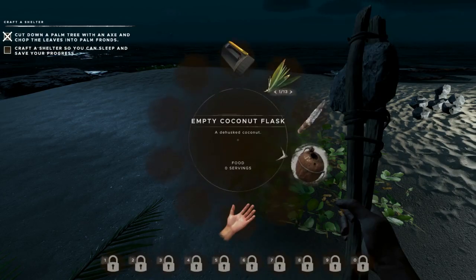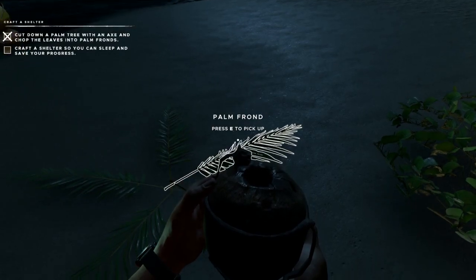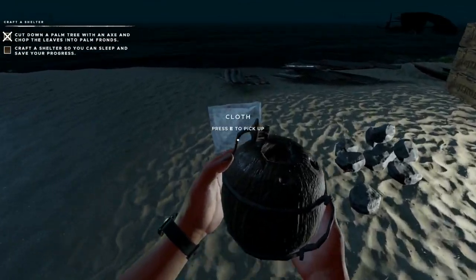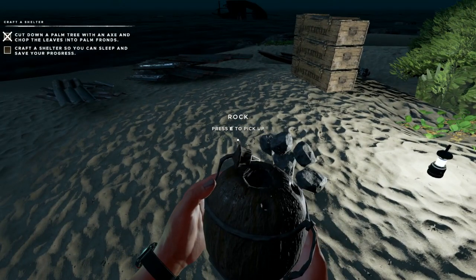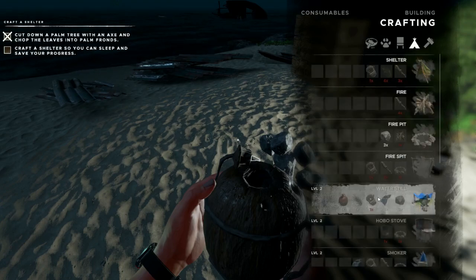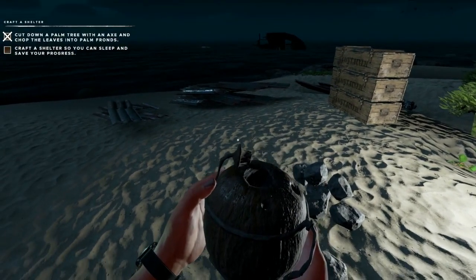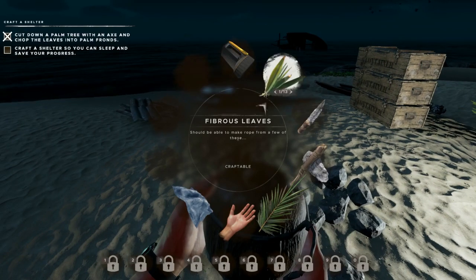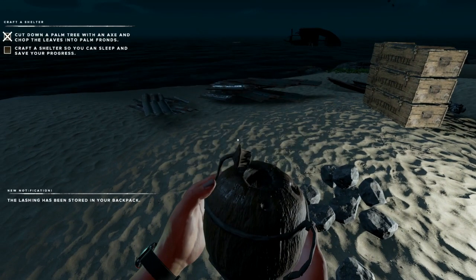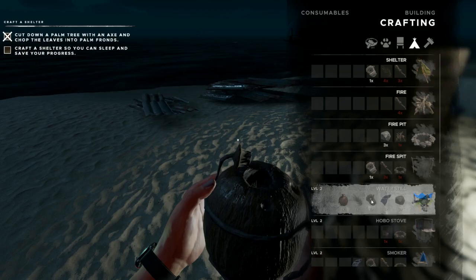Now you'll see it has zero servings. You don't need a full flask to create the water still. Let's grab one palm frond, got our cloth — let me check what else we need. The lashing got used up to make the coconut container, so we need another lashing. Now we should see the water still — yeah, we've got a coconut flask, a palm frond, a lashing, a cloth, and three rocks. But we have to hit level two first.